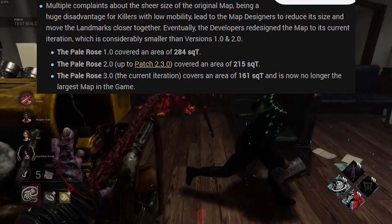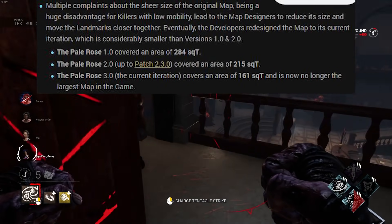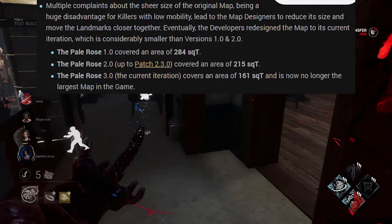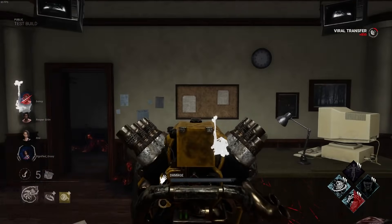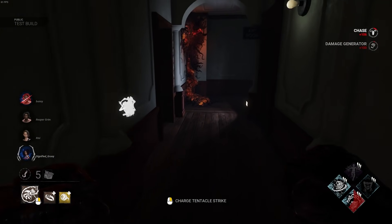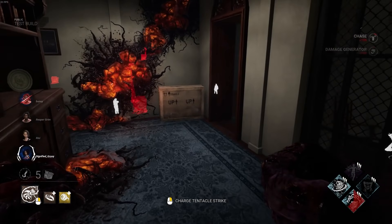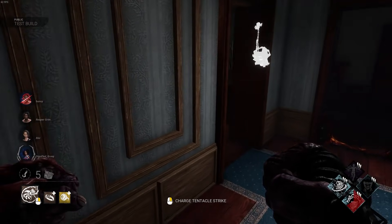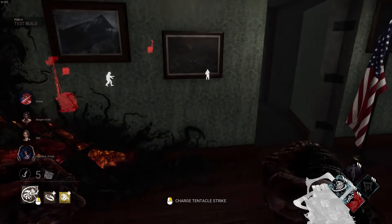Once upon a time, the devs figured out that large maps weren't fun to play on, so they made them smaller and readjusted some of the more frustrating tiles. We're currently seeing some of these changes take place with all of the graphical updates that the maps are receiving right now, so it makes complete sense that the devs would take all of those things that players hated in old maps and put them into the new map.